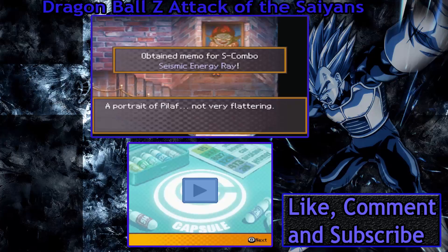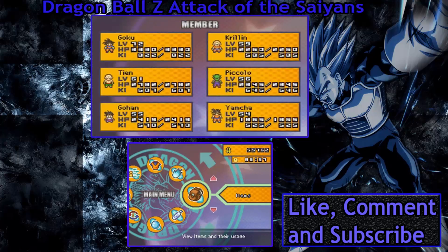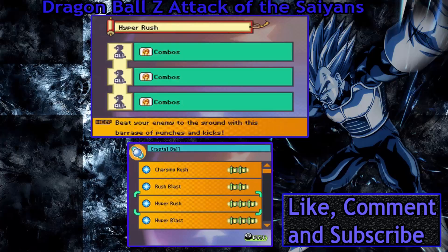Right at the beginning of Pilaf's Castle you just come in and examine this portrait here, and we got Seismic Energy Ray. The other one is at King Kai's planet - Dr. Gregory - I know I got that one earlier on. If you want to know where all the other ones are, just watch my series, and this episode is basically just me finding the rest.